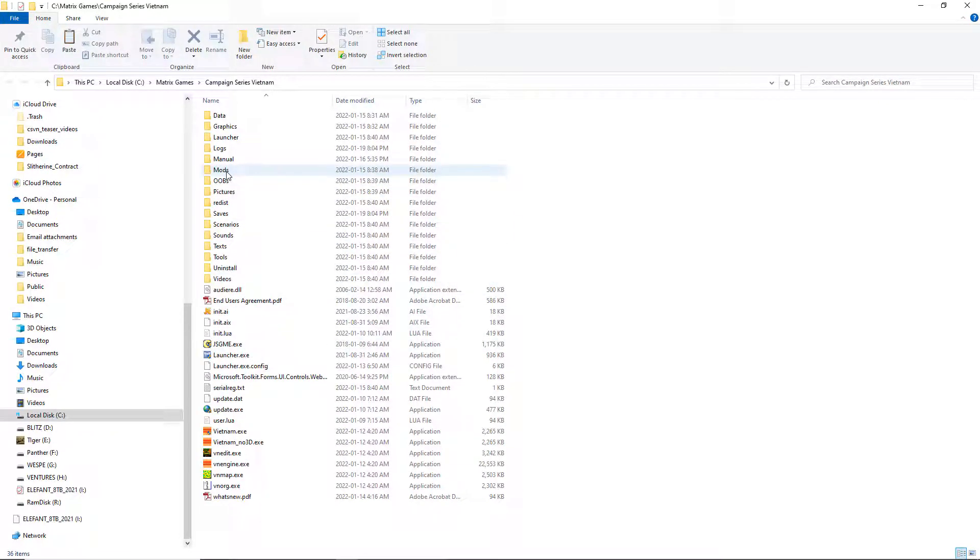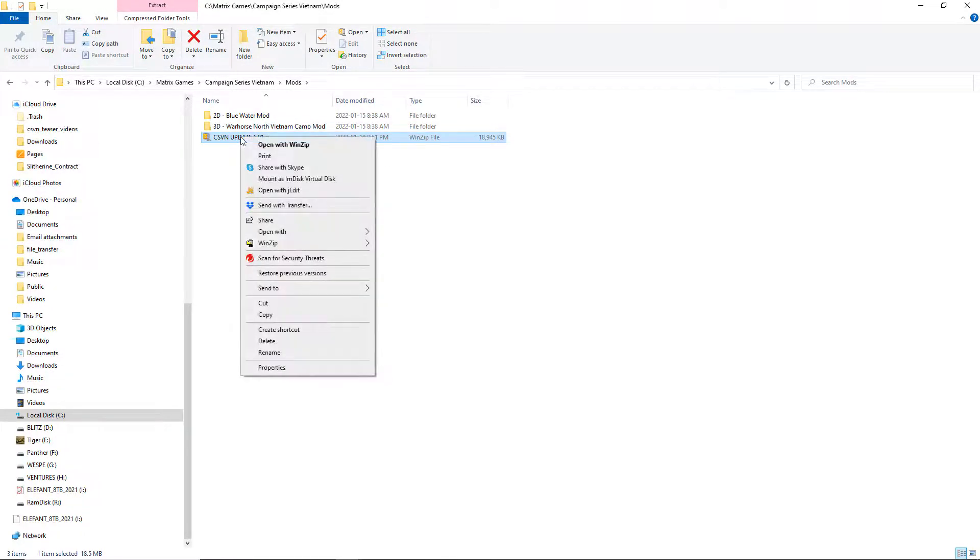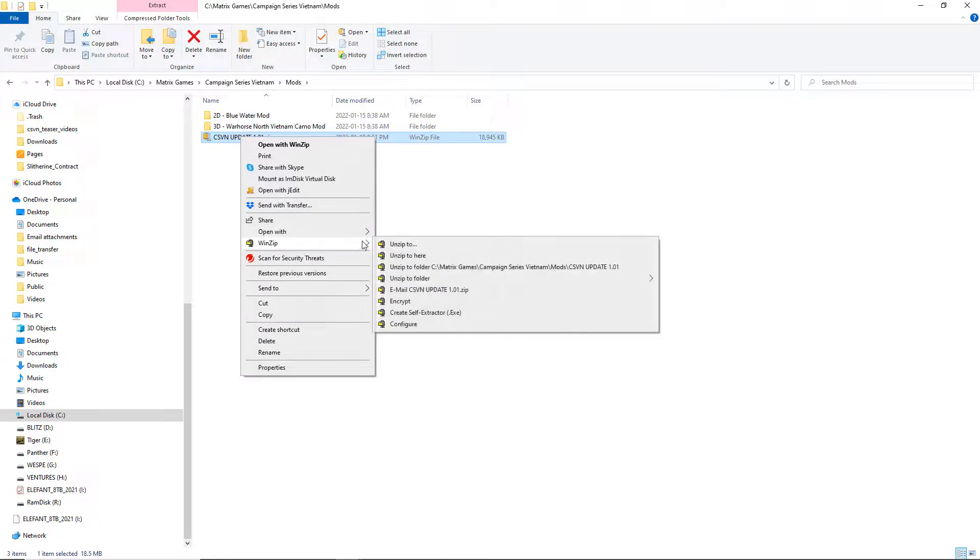You will go into the mods folder here. Then right-click and paste into that location. I use WinZip, so I will right-click and extract it here.